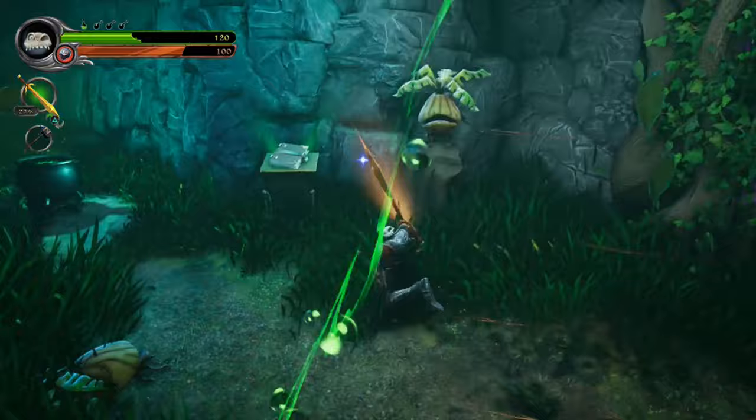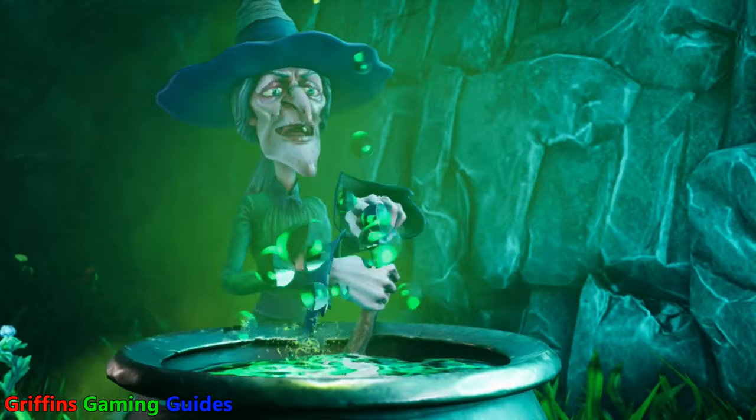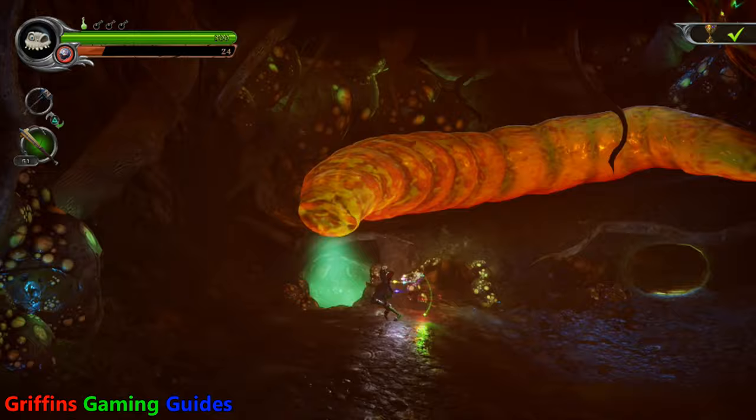Now that you've got your Witch's Talisman, make your way over to the Enchanted Earth level. From the start of the mission go left and you'll find a witch's cauldron — it's like a green bubbling pot. Open up your inventory and use the Witch's Talisman on this pot. After the dialogue with the witch finishes — which is skippable — accept the quest. You'll then end up in the ant caves.